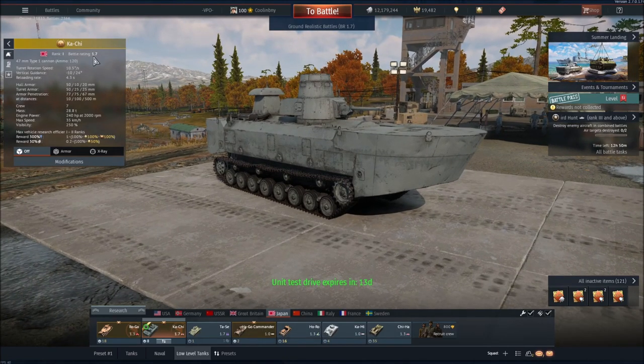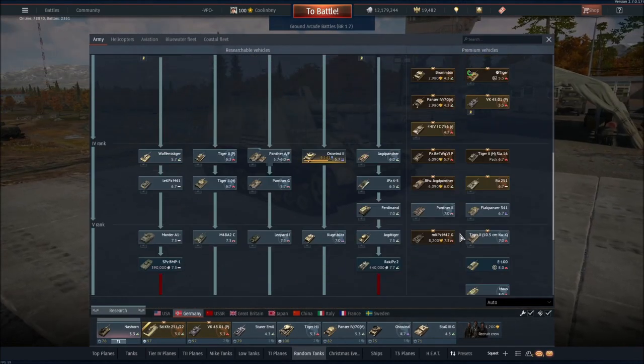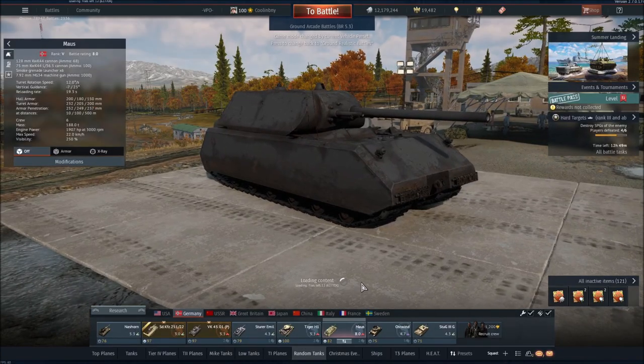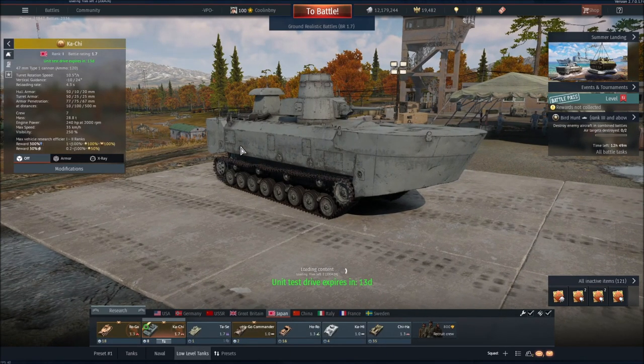Look at this thing. It's 1.7 BR in ground realistic. It goes 28 or 35 kilometers per hour. It has a ridiculous visibility — meaning it's one of the most visible tanks in the entire game. In fact, I've got the Maus here. The Maus has as much visibility as the Kachi — pretty ridiculous. And the Kachi actually moves faster than the Maus. So Kachi better than the Maus confirmed.